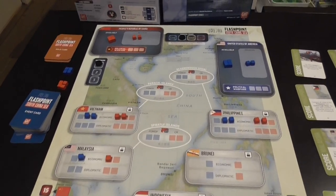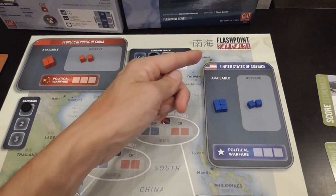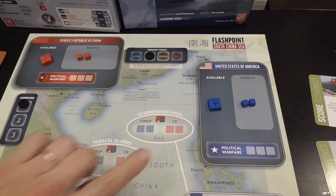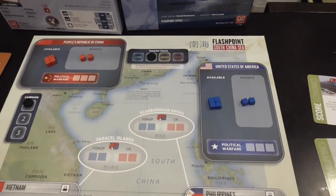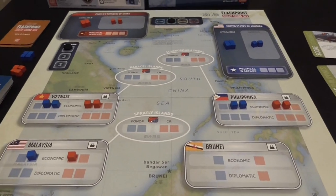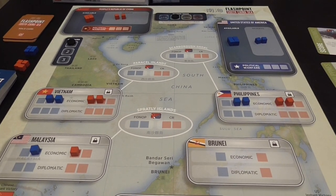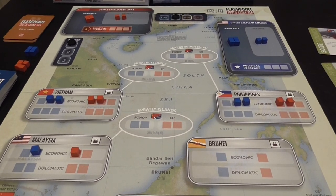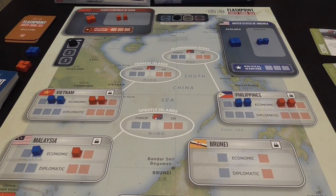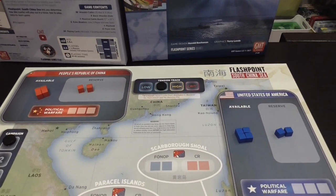Each player gets to add four more cubes to diplomatic and/or economic areas — you can't place them in the sea yet. There are two holding boxes for each player: one with available cubes, from which you can place them on the board, and then the reserve. It's not automatic to get cubes from the reserve into your available area — you need to spend actions to do so.